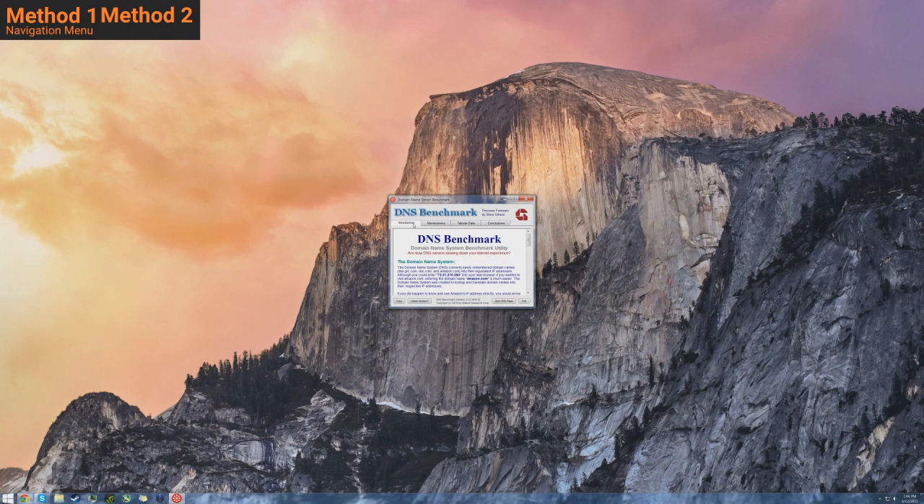In order to find the top DNS servers for your internet connection, open up DNS Benchmark and go into Name Servers. It will show you all of the DNS servers available for your connection. To find the one that's right for you, click Run Benchmark. This will take a little bit of time, but it will find the fastest DNS server for you. Wait for the benchmark to run, and at the very end it should give you the top two DNS servers to choose from.